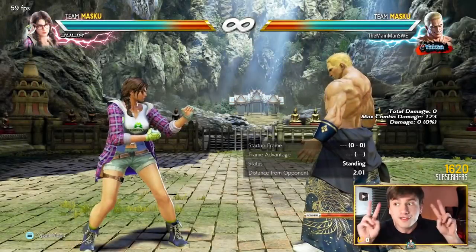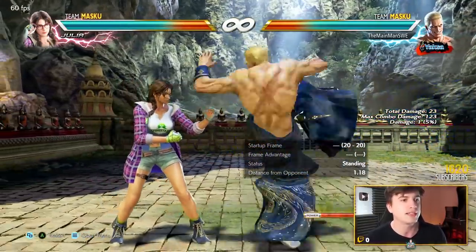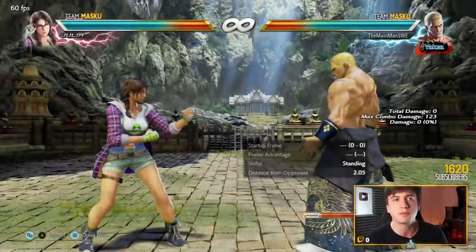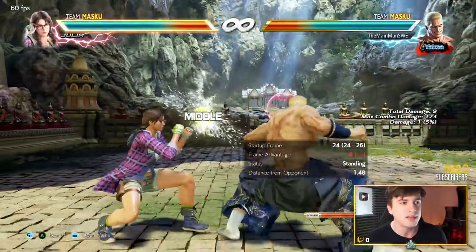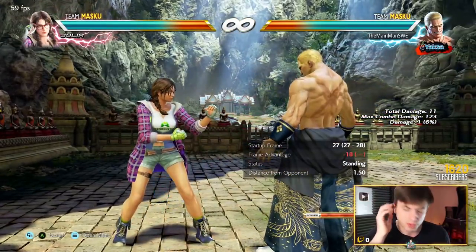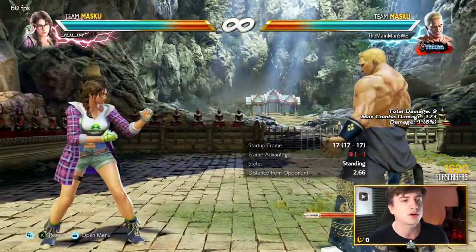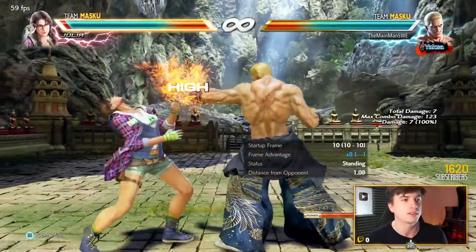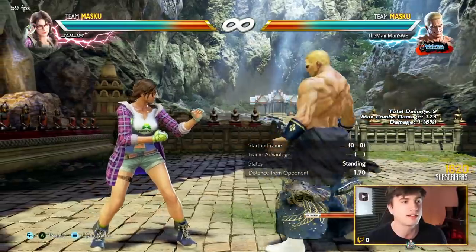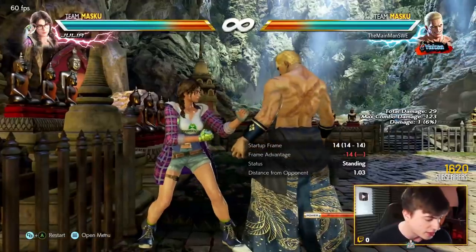Geese's 50-50: you do core circle back to 3 — mid option that if it hits gives a guaranteed stand-up unbreakable ground throw. Or you do the low option, core circle back to 4, also gives the same thing. Mid option is safe, low option is launch punishable at minus 18. Jayken — super good power crush, natural combo, wall splats, safe on block. But mid-high so you can duck the second hit, but that's where you have the mid Jayken to mix them up. This one is minus 14 on block however.